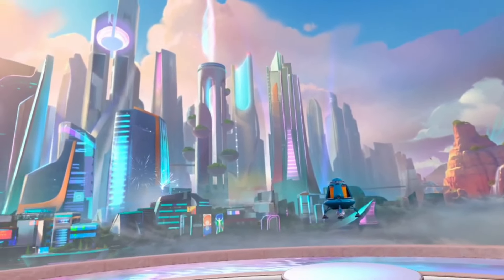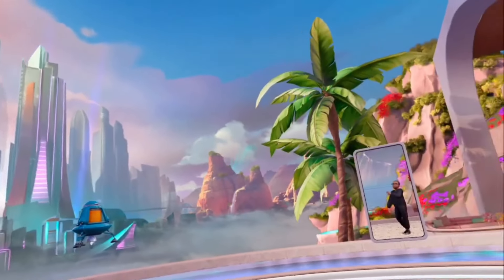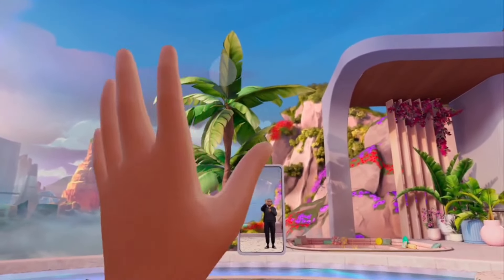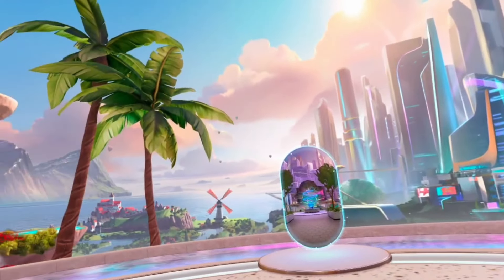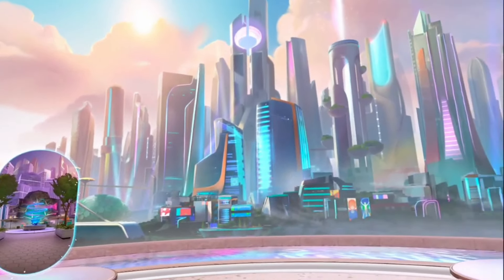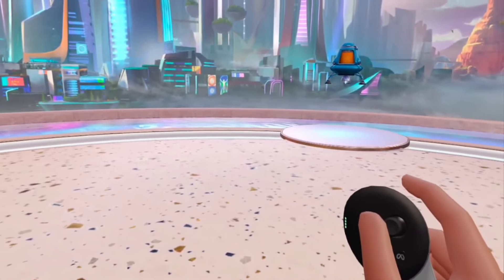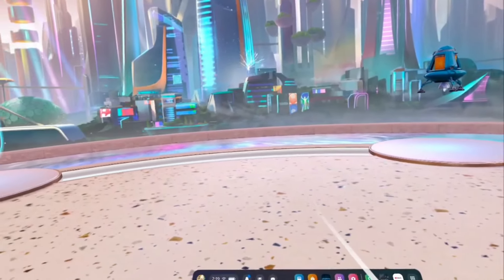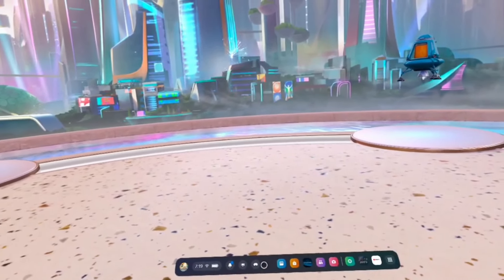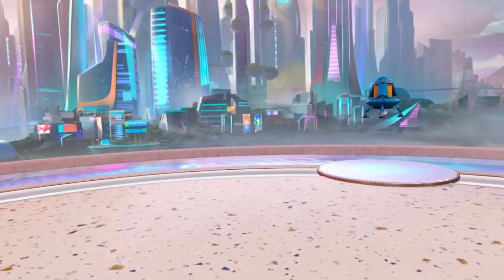So let's go over the first method right now. You will need to be in the VR universe — that's my little avatar character. When you want to go to pass-through, you'll click the Meta button on the controller. You should be able to see it — it's that button right there. Click it, and then this menu will appear. Then you just literally click on 'Enter Pass-Through,' and bada-bing bada-boom, you've entered pass-through.